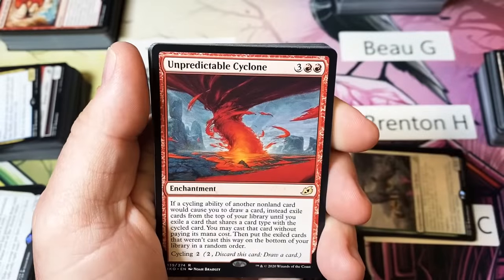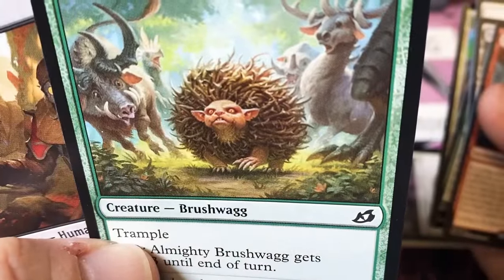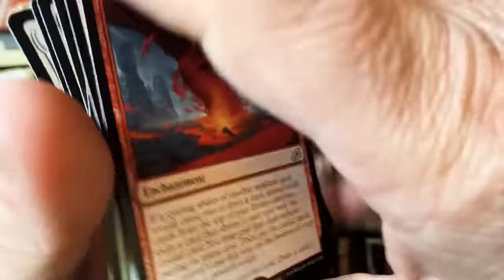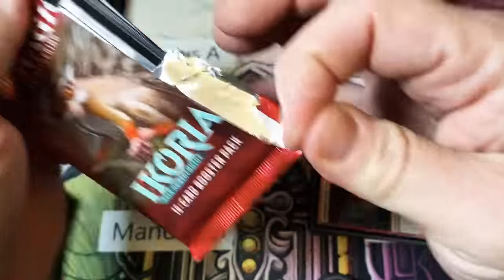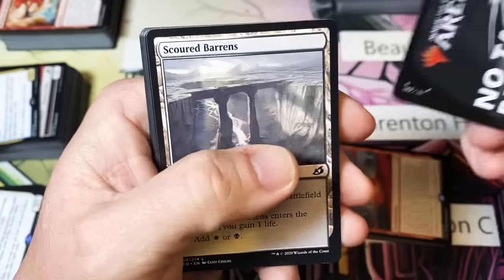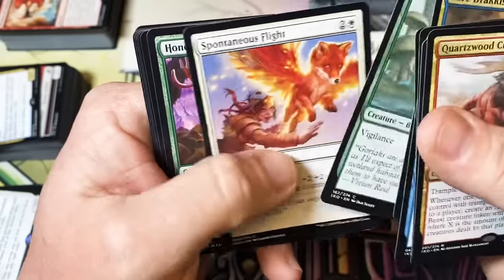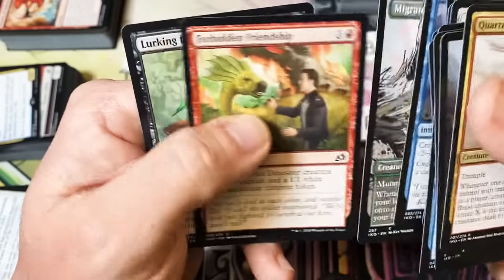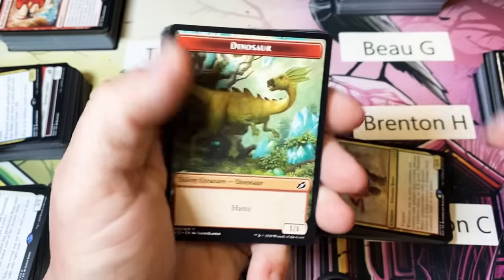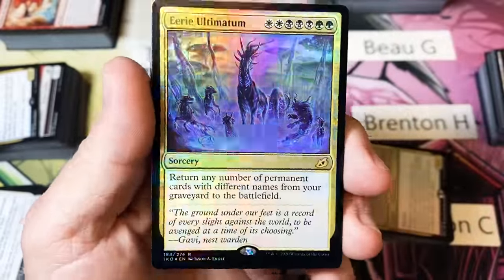Small Unpredictable Cyclone — I ate the wrong mushrooms. No table required, Quartz Wood Crasher — don't see a whole lot of that guy. Great Horn Dinosaur, Planes, and then we have a Foil Eerie Ultimatum.